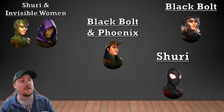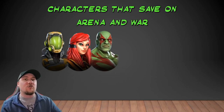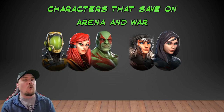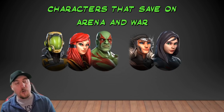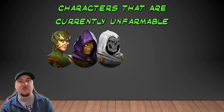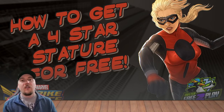For characters that save you arena and war credits: AIM Researcher saves arena credits; Crystal and Drax save arena credits while helping toward legendaries; Sif and X-23 are available in the war store, saving war currencies and the frustration of waiting for them to appear. Characters that are currently unfarmable in the game and in this orb: Electro, Swarm, Taskmaster, and Domino — who is effectively unfarmable for 99% of the player base.